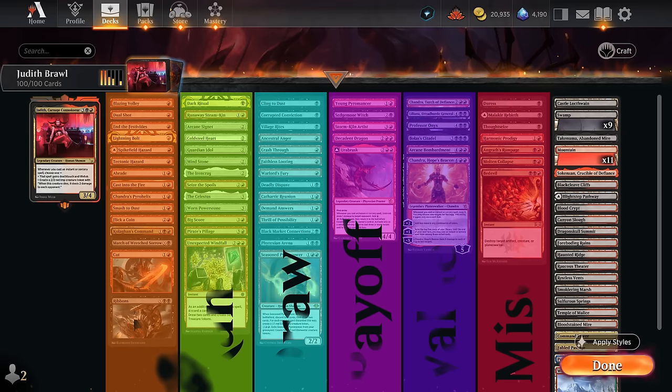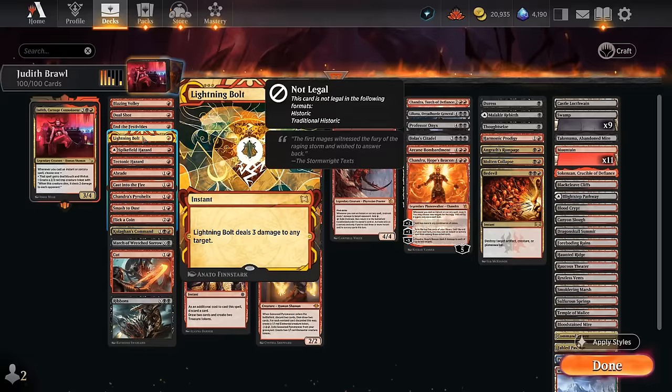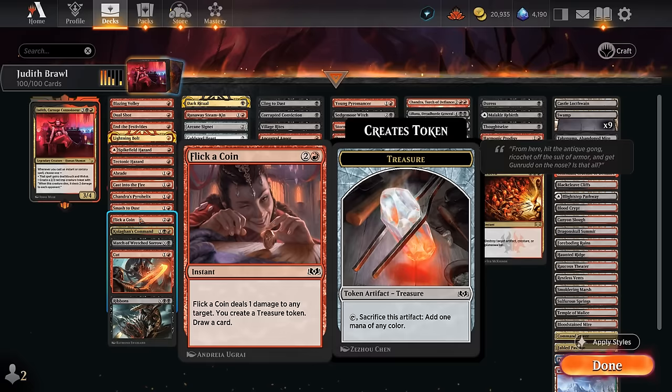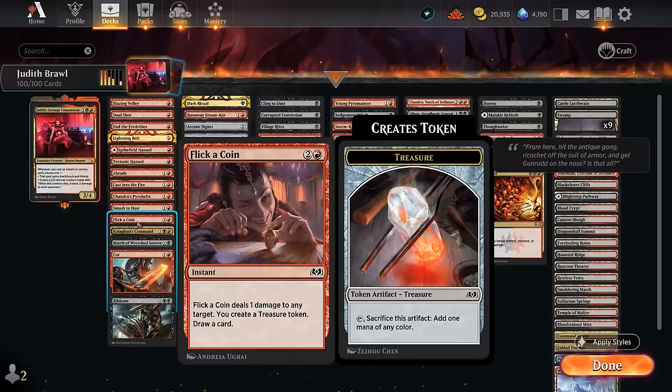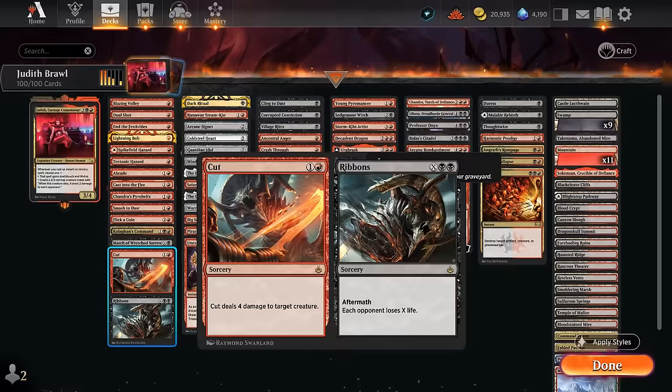For the deep dive: Dual Shot deals 1 to each of up to 2 target creatures for 1 mana at instant speed. Lightning Bolt is still nice and can gain us 3 life. Spike Field Hazard can also be played as a land. A-Braid can destroy artifacts or deal 3 to a creature. Cast into the Fire handles artifacts or damages multiple creatures. Chandros Power Helix deals 1 to up to 2 creatures. Flick a Coin deals 1 damage, makes a treasure, and draws a card. Colaghan's Command is often a 2-for-1. March of Wretched Sorrow also deals damage and benefits from deathtouch. Cut to Ribbons deals 4 damage with a nice aftermath finisher.